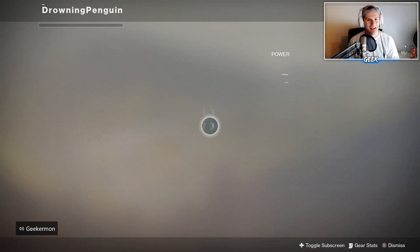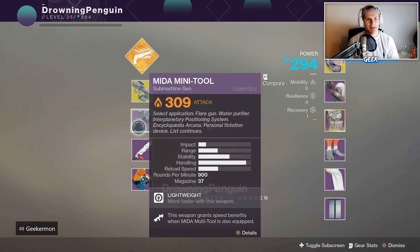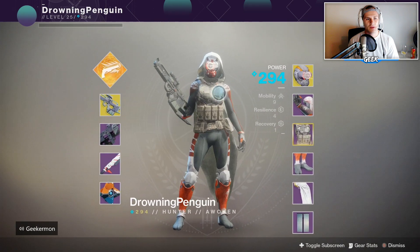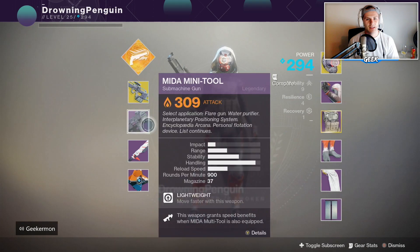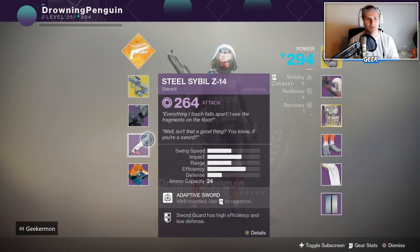Austin, let's check your loadout here. What are you rocking? Oh, Knucklehead Radar. I love Knucklehead. I might put it on, actually. Oh, you got Mida, Mini, and a Sword. People always make fun of me for running Knucklehead Radar with Mida, because Mida gives you your radar. But they don't realize that Knucklehead also gives you radar for your submachine gun and for your sword.